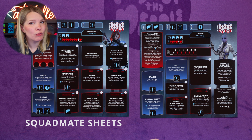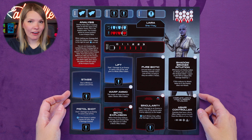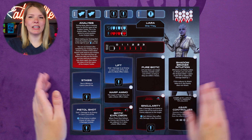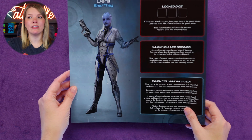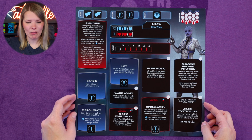Let's move over to squad mate sheets. Each squad mate has a unique sheet that sits in front of the player controlling them — essentially your control panel, tracking all information and listing all special rules and unique abilities. Each squad mate sheet is double-sided, so there's content on both the front and the back.